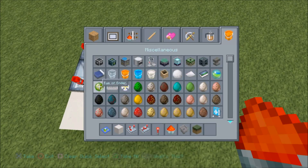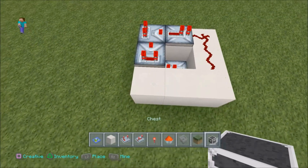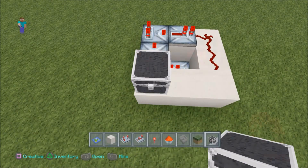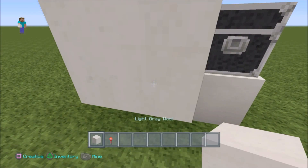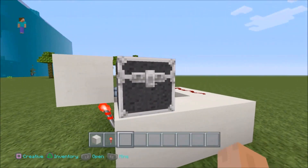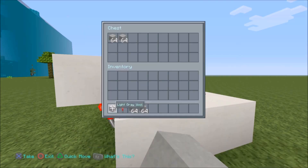You want to grab a chest and place it right here. You're going to want to put a torch right there and a block on top of that torch as well. Then you want to fill this up with two stacks of any block of choice.